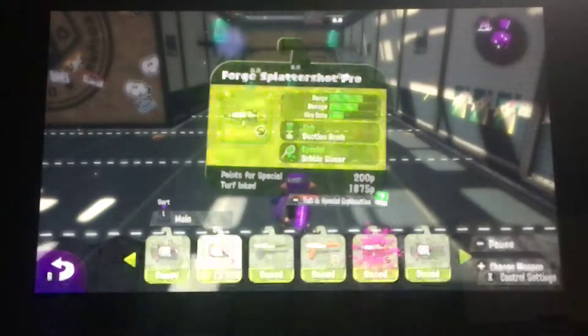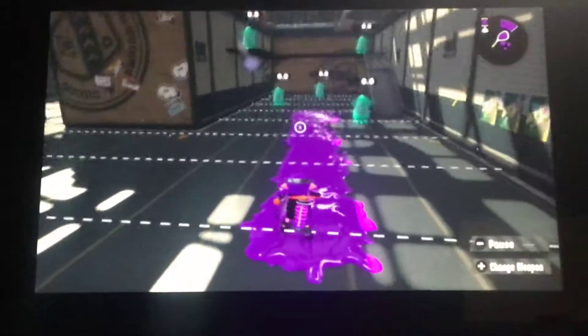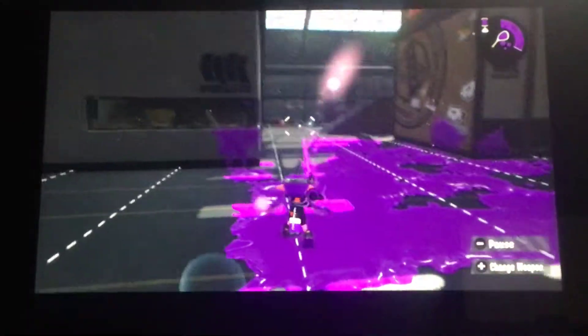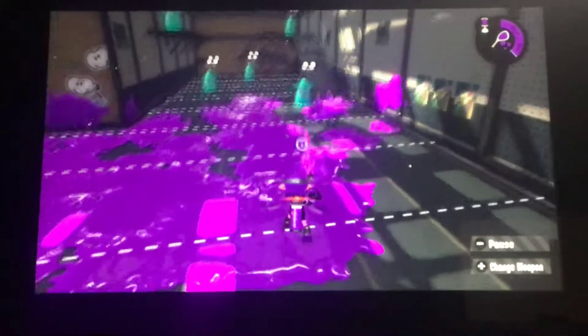Then we go to the Forge Splattershot Pro, and that's also the last one for today. Again it has an insane range, exactly the same stats as the Splattershot Pro. This one can be unlocked at level 20, so it's pretty late game.